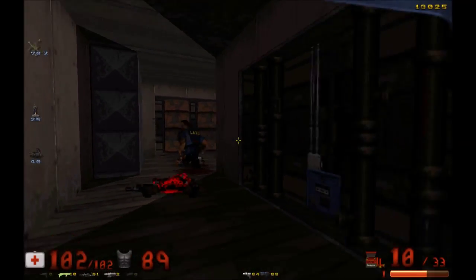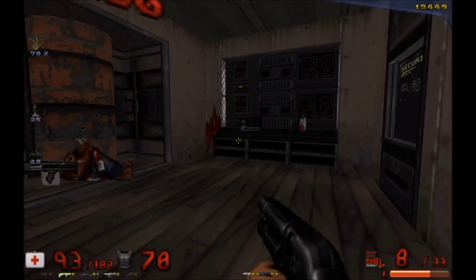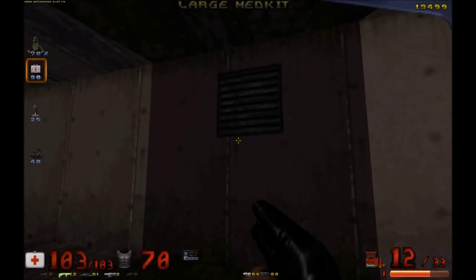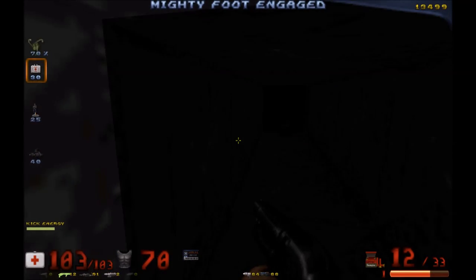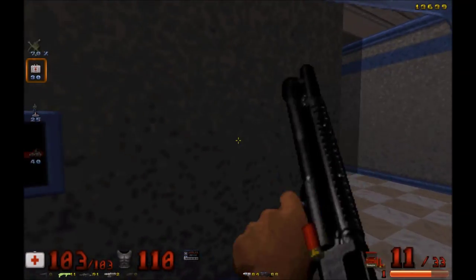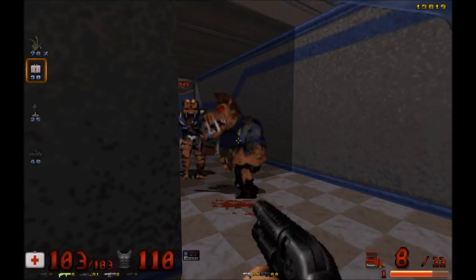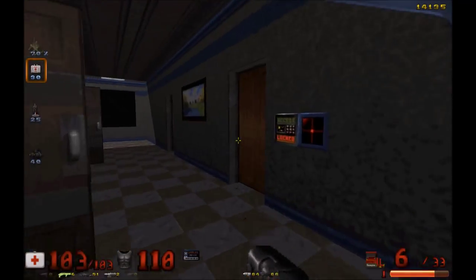Let's use this again — except we'd have no ammo for it. There we go. Blue key acquired. We got something. Well, there's our blue key door.